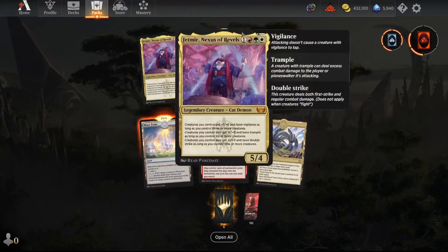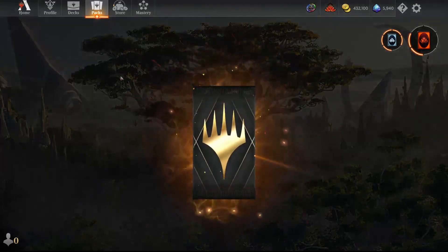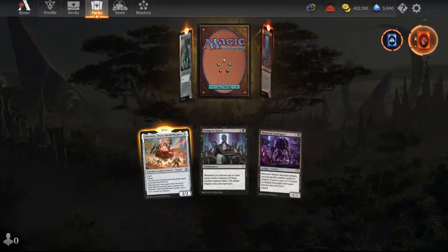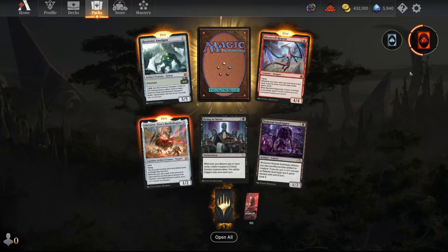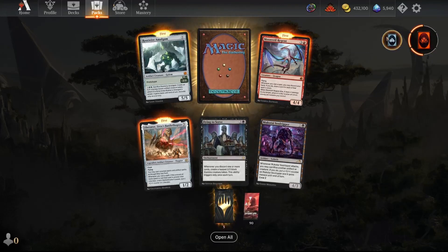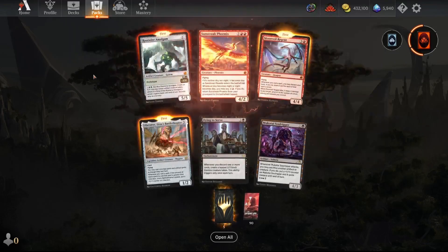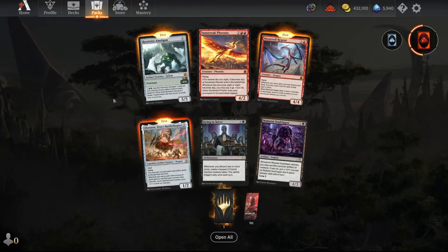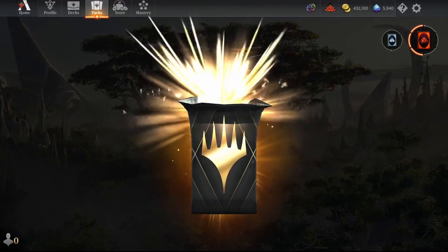We got two Jет Mirrors — if you wanted a Jet Mirror, there you go, you get two of them. Each pack also contributes to the rare and uncommon wildcard meters, which is really huge as well. Rewire Amalgam — love that card in this new set. Really just tremendous value.